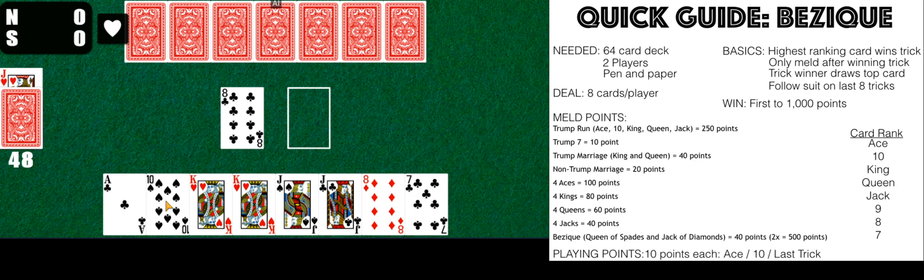When you deal, eight cards are dealt to each player. You deal each player three cards first — one, two, three cards to each player — then two more cards to each, and then three cards again, for a total of eight cards each. My opponent had eight cards but played one, so you can see he started with eight.